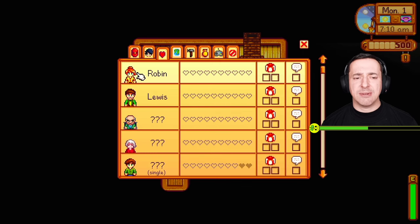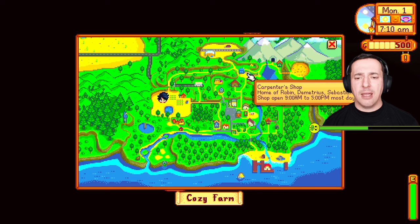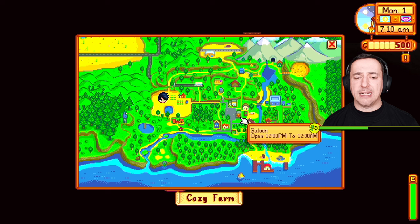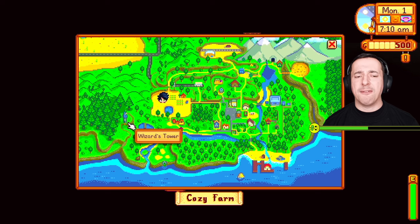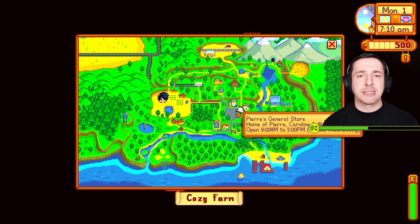The Social tab shows your relationship with each character you find. You can talk to them, give them gifts, and that will improve your rating with each of them. You've then got the Map, which shows your farm area and all the different locations including the local town — you'll be going back and forth between your farm and town regularly to buy supplies and sell goods.